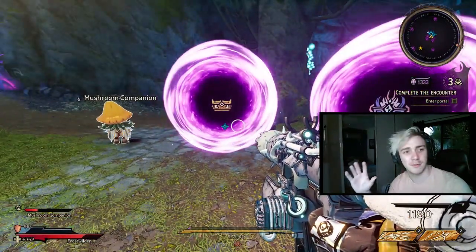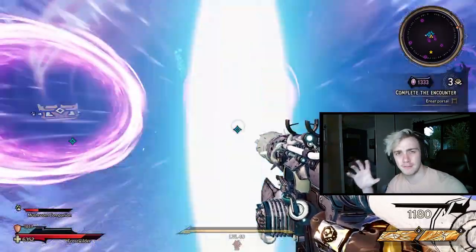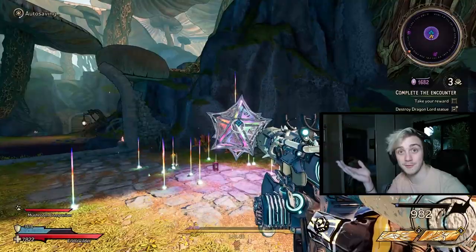Next is the blue chest with some green lines on it. If you go into this portal, once finishing the next room there will be a big main crystal. This crystal will drop more crystals for you — pretty simple and straightforward.